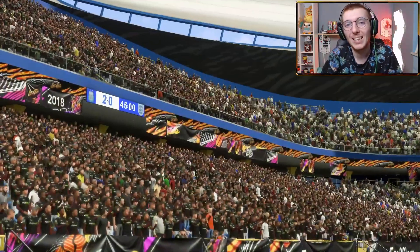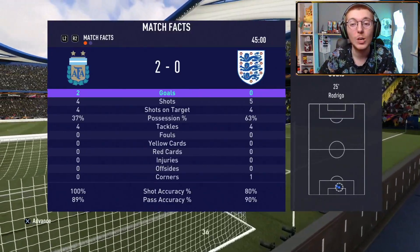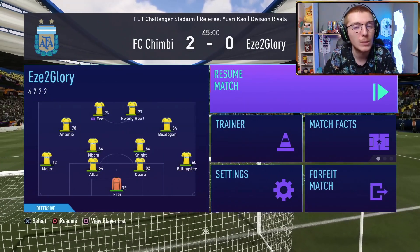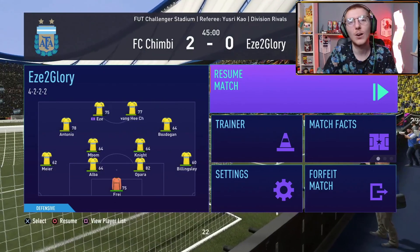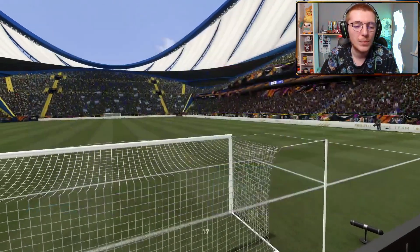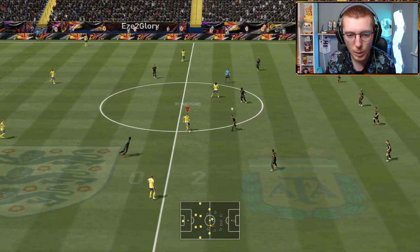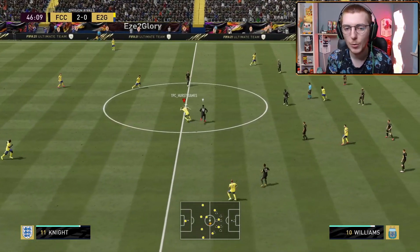It's 2-0 at halftime — how many times do I say that in this series? 2-0 feels a little harsh because we haven't played badly. We've dominated possession. Opara has been fantastic — what a pickup he's going to be in the back line. If we had some better players around him he would be incredible. I think the plan has got to be to get a better keeper and go with a Santander option on that side — Frey is not good enough. For now we've got to concentrate on trying to get that upgrade. Eze has been close on a number of occasions but hasn't found the back of the net — that needs to change in the second half.